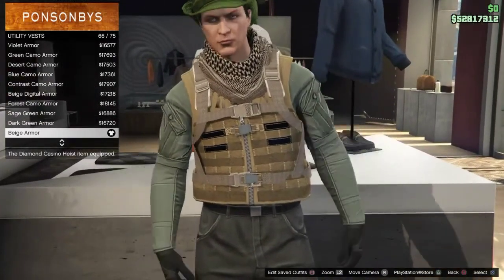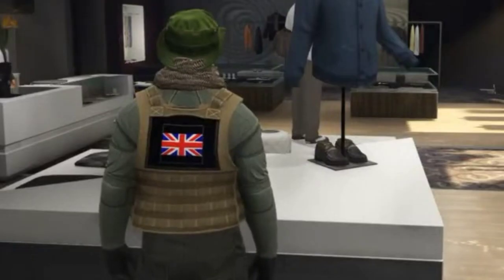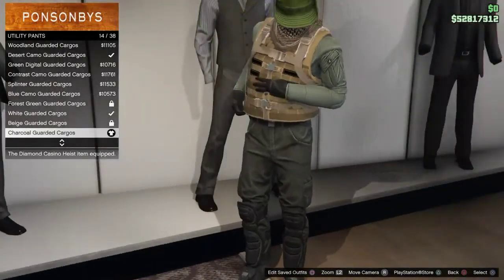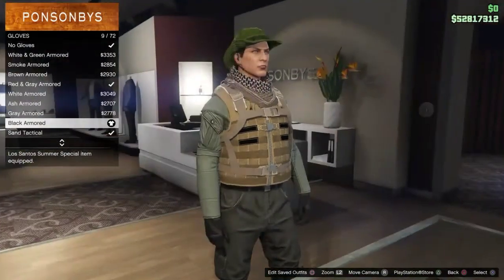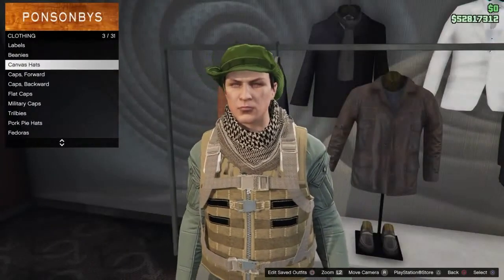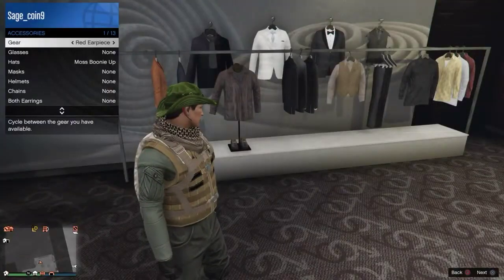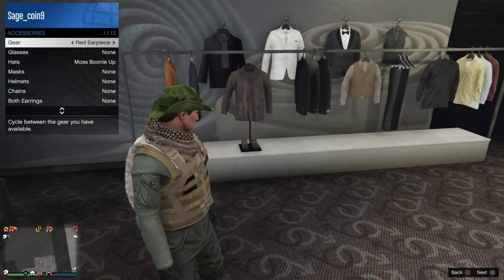Then head over back to utility vests and put on the beige armor again — in a second you'll see why I put this one on again. Now the pants I chose, you would sadly have to complete a Diamond Casino Heist on Aggressor Mode and choose the outfits with these pants in order to get them. Head back over to accessories and pick up the black armor gloves again. Now for his hat, go to Canvas Hats and purchase the one called the Moss Boonie with the sides up. And you can't forget that earpiece — for this outfit I chose the red earpiece, but you guys can choose whichever you'd like.